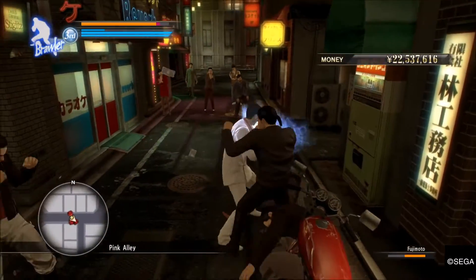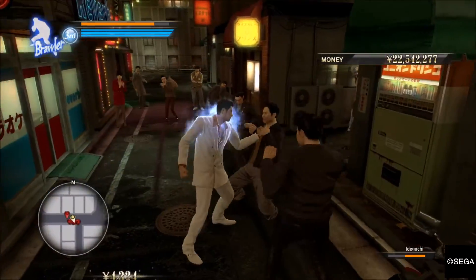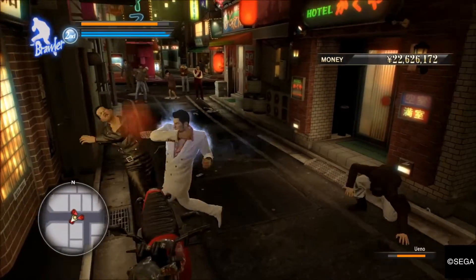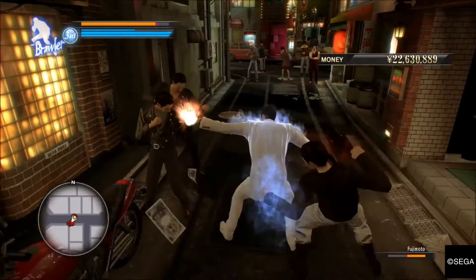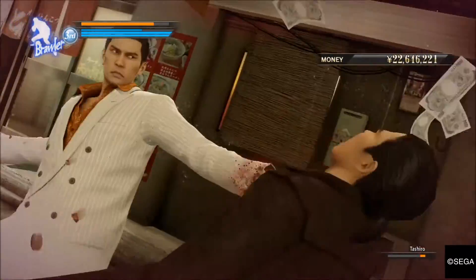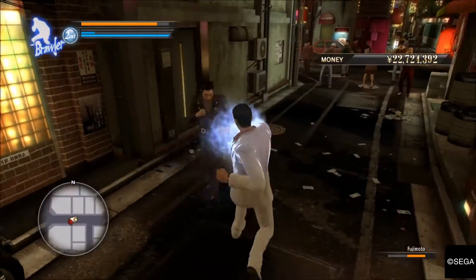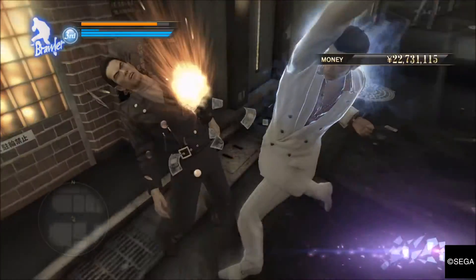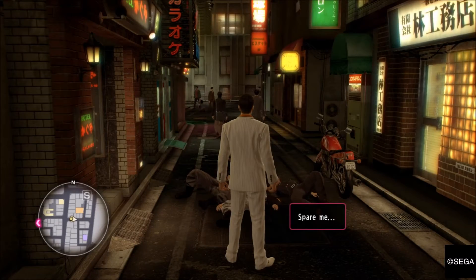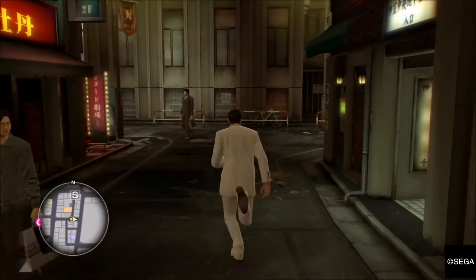If you've played a Yakuza game you'll have seen this before — there's lots of fighting. Health is the orange bar and below that is your heat gauge. The more full it is, the more powerful you are. You can expend it by pressing triangle at certain points — if someone's on the floor, if you've grabbed hold of them, or as a counter when someone's punching you — depending on which fighting style you're on. The heat moves have always been my favourite thing about Yakuza. It feels like they've got rid of some of the more interesting ones — they used to be able to smack people against railings — but the combat is still good. It's still probably the best thing about the game.